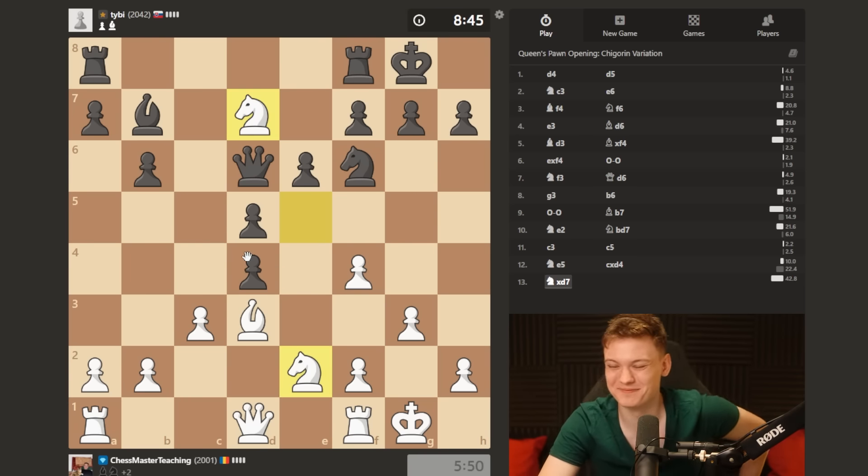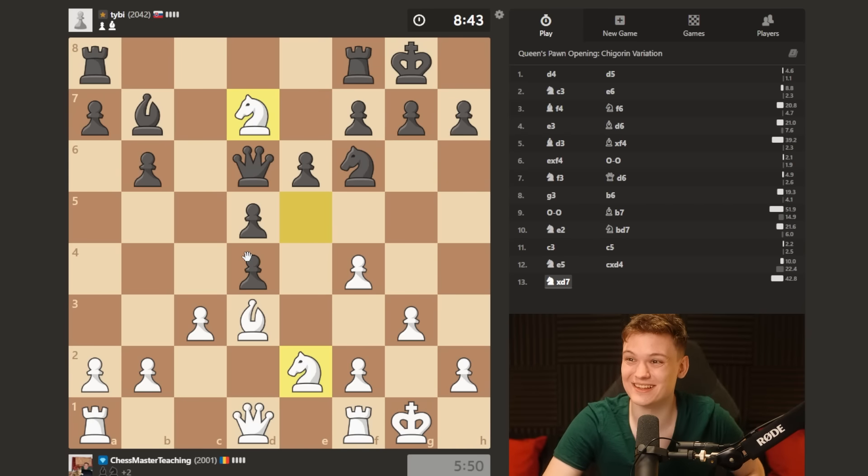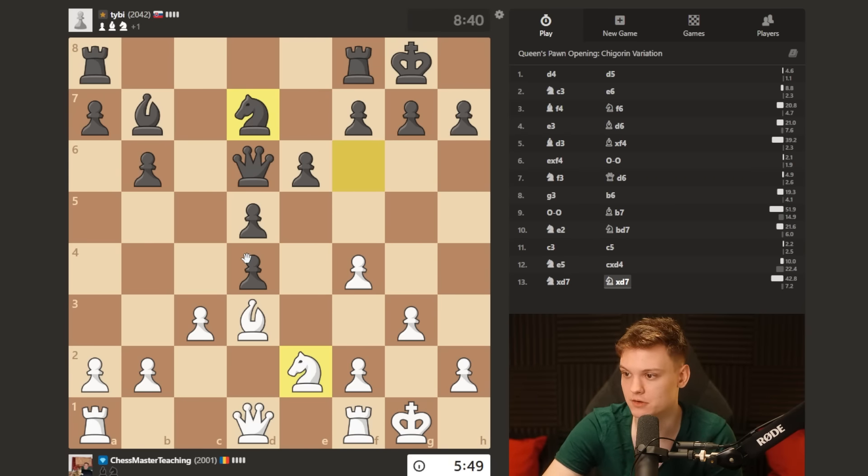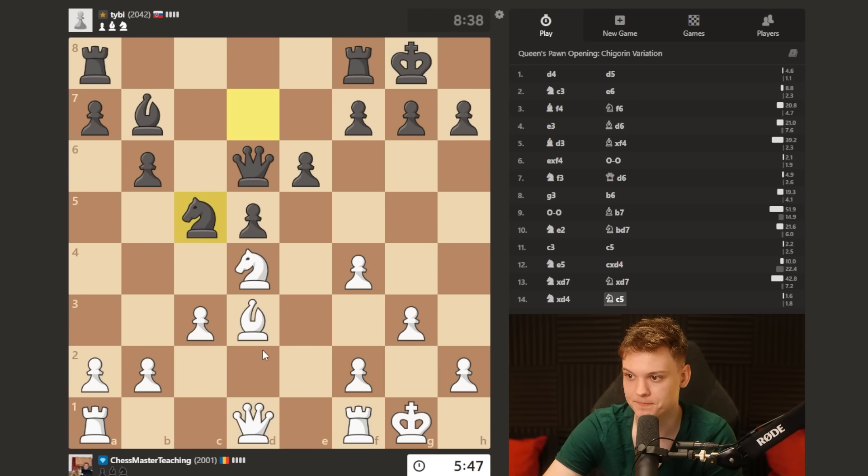We're gonna go for the positional route. We're just gonna take and then take on d4. The aggressive route is fine, but if possible, prefer simpler play. And knight c5 - simple but very important decision.